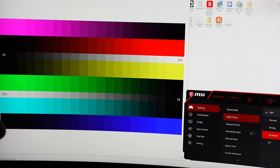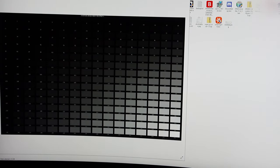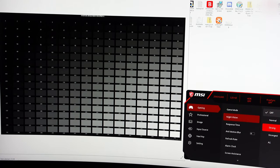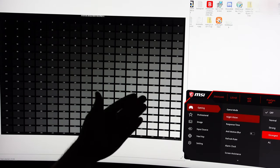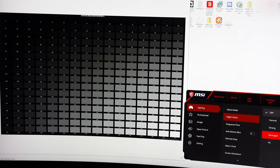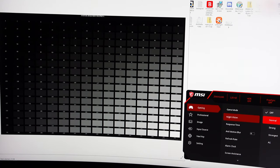Now, how does night vision affect the tones from black to white? Looking at a gradient chart: as you move from Off to Normal, Strong, and Strongest, everything gets lighter and your dark tones get destroyed. You lose shades of dark as everything becomes lighter and whiter, reducing separation. It's best to keep it at 'Off' for accuracy. 'Normal' is still acceptable and can be useful if you find things a bit dark.